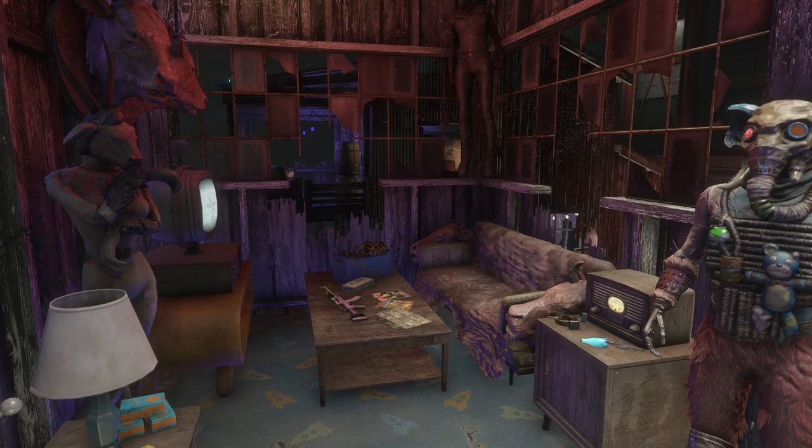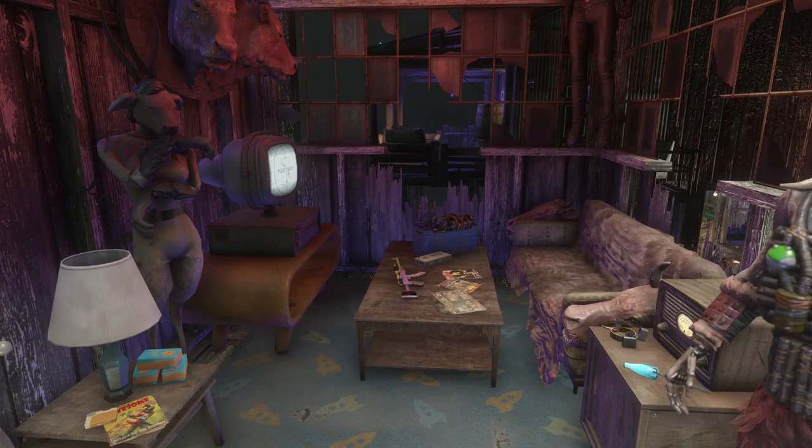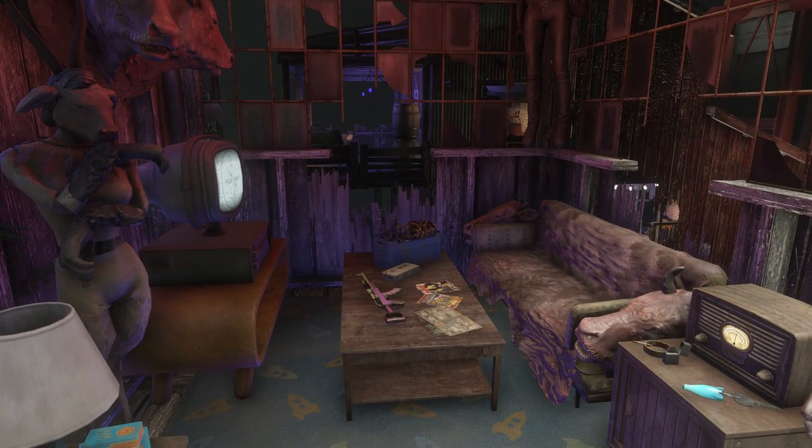Last but certainly not least, we have the living room. This may be one of the most decorated areas throughout the whole build and it includes everything from comic books to mounted creatures up on the wall and also on the couch. It's kind of weird how it worked out, but I find myself using settlement pieces from the more story-driven DLC a lot more than I do the pieces from the settlement-designated DLC, which I guarantee is not how Bethesda wanted that to work out — I never really enjoyed things like the contraptions or even the arena type stuff.